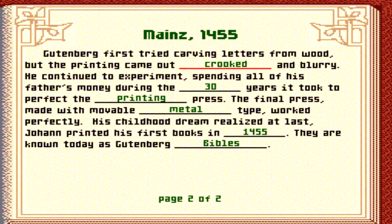He continued to experiment, spending all of his father's money during the 30 years it took to perfect the printing press. The final press was made with movable metal type, also called slugs, and worked perfectly — his childhood dream realized at last. Johan printed his first books in 1455. They are known today as Gutenberg Bibles.